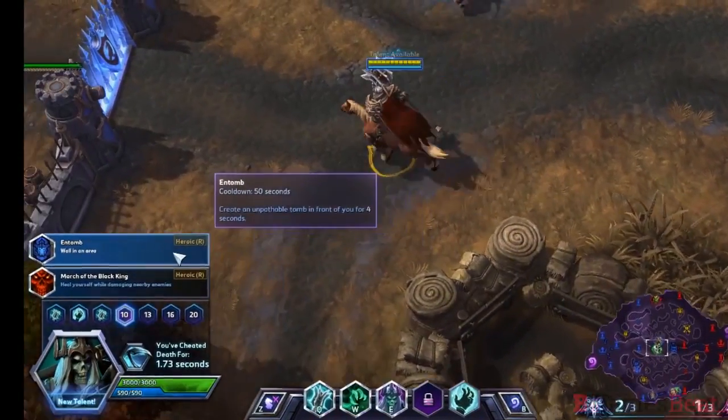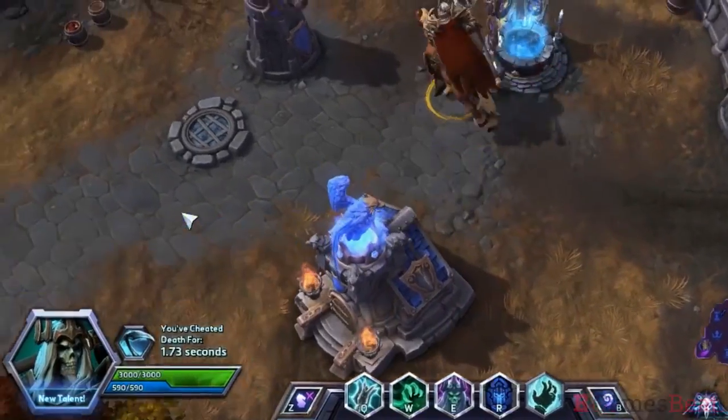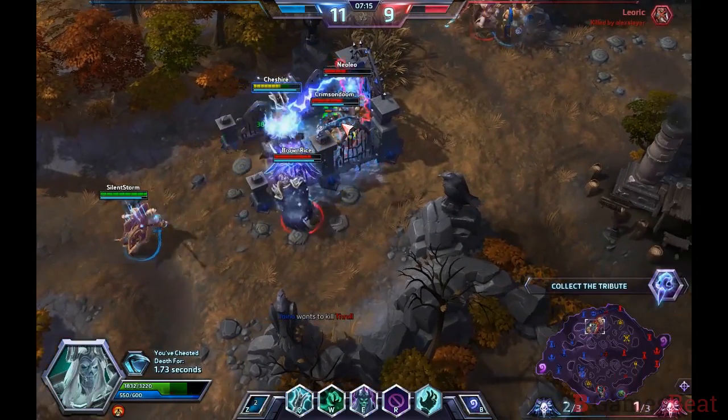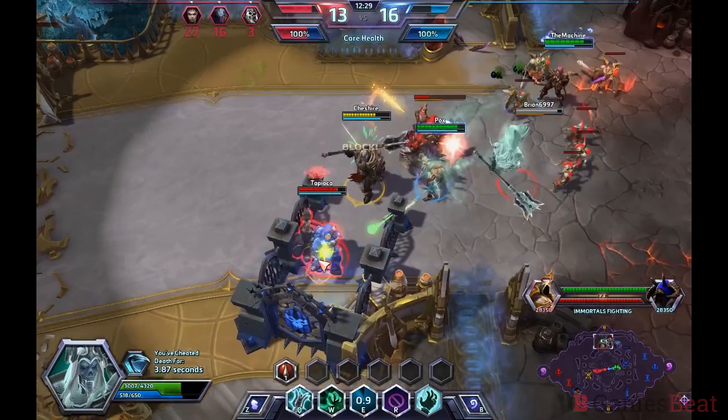At level 10, you'll pick up your heroic ability. Personally, I recommend Entomb. It's a great utility spell with a variety of uses. Not only can it separate a hero from their teammates, it can be used to block the enemy team from certain objectives or to prevent runners from escaping.